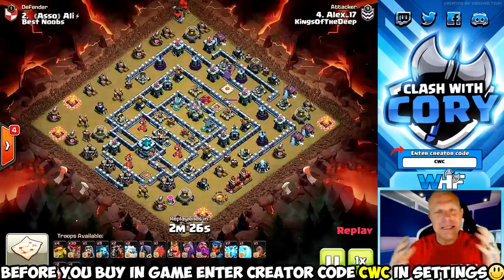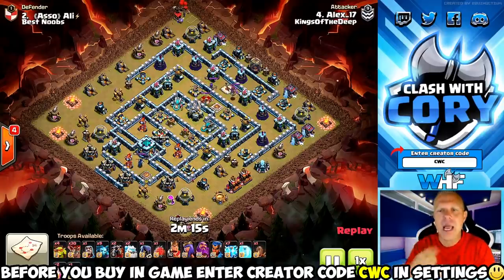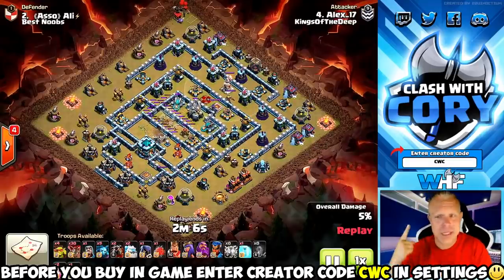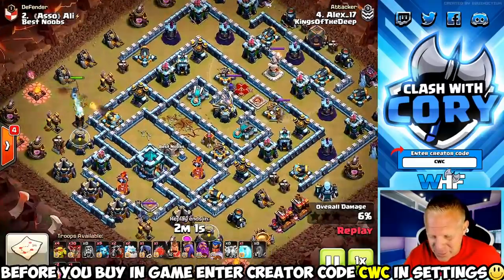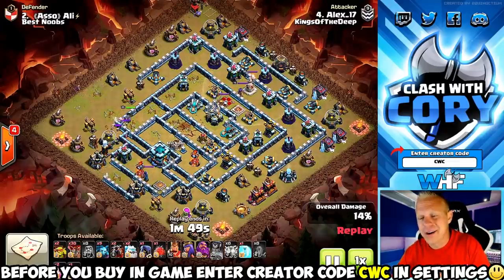Mass hog riders is definitely number two out of these three attacks in terms of strength. You can get a lot more creative and find a lot more solutions with hogs. A lot of times with dragons it comes down to pathing, pathing, pathing - but if you can get creative with taking out objectives you can have more success. You're going to find more opportunities to three-star with mass hogs than with dragons.